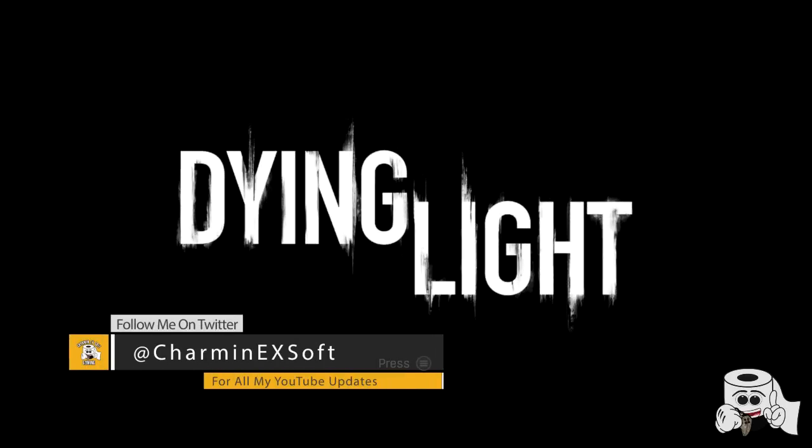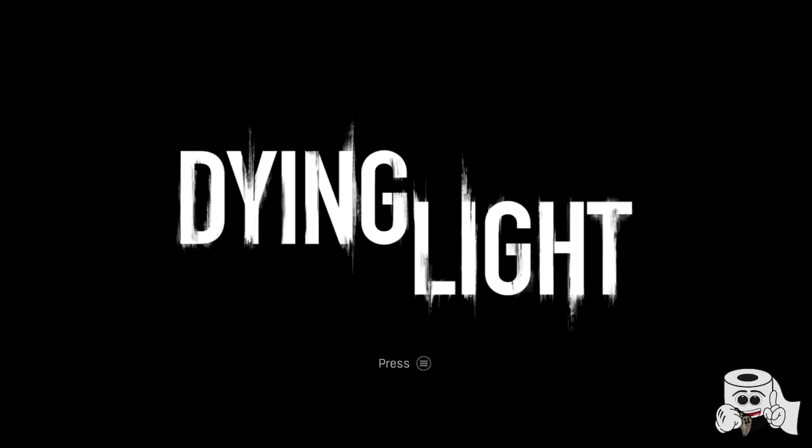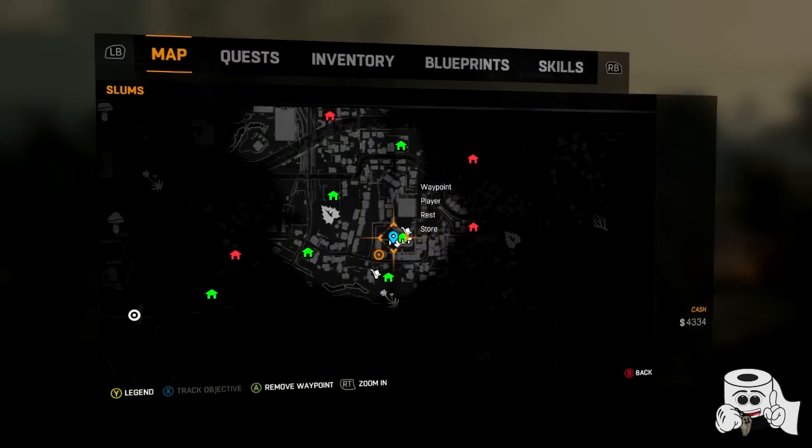What's up YouTube, Charman X Soft here bringing you a Dying Light video of epic proportions. I'm going to show you how to get the Korey Machete in Dying Light. This weapon is actually like an easter egg — it appears to be a developer weapon, and it is beast. It's so powerful it's ridiculous.